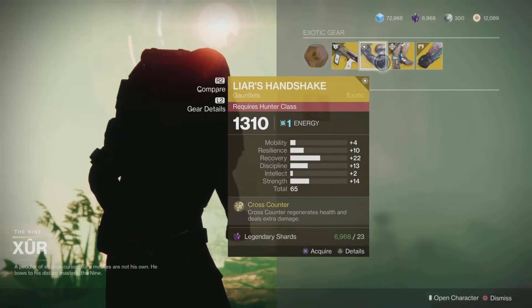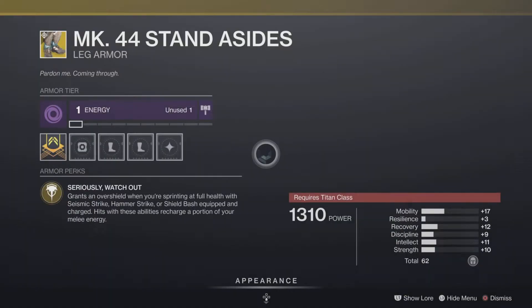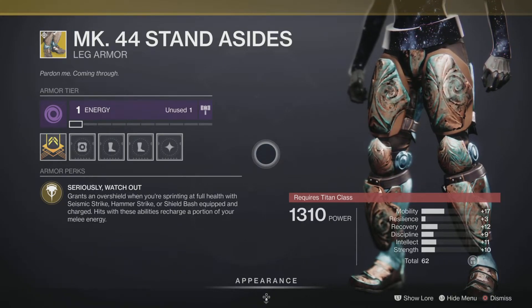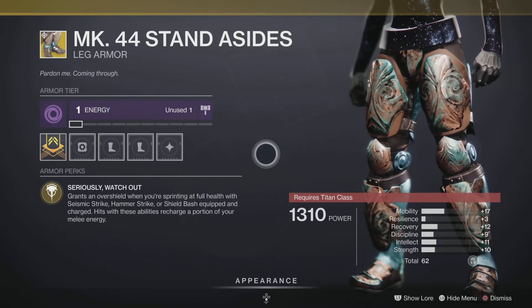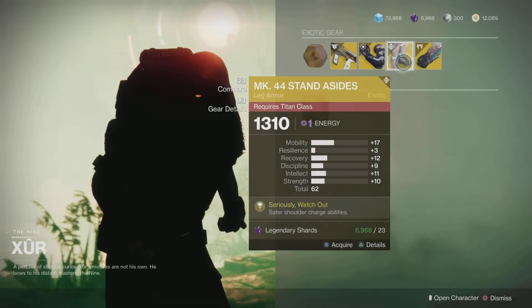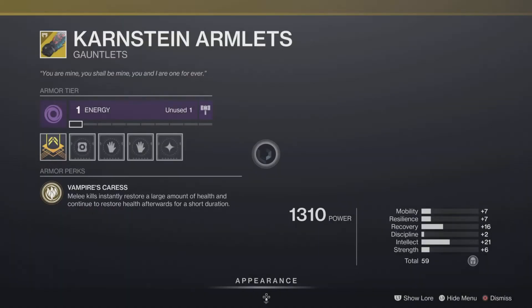Next up we have the MK44 Stand Asides, a leg armor exotic for the Titan class. The intrinsic perk grants an overshield when you're sprinting at full health with Seismic Strike, Hammer Strike, or Shield Bash equipped. Charged hits with these melee abilities also recharge a portion of your melee energy. So if you're bashing someone in PvP, you might get the kill or take down enough energy to finish with a one-shot.